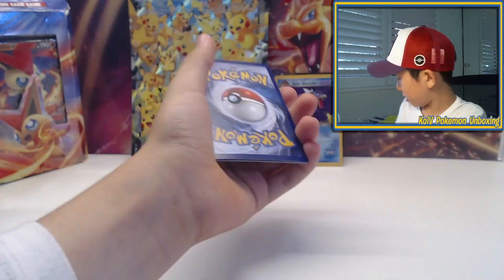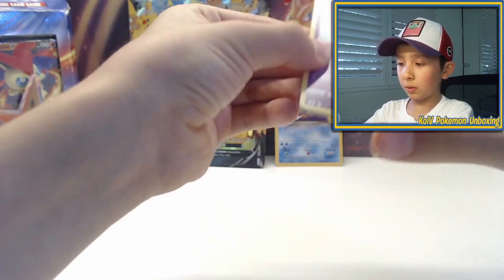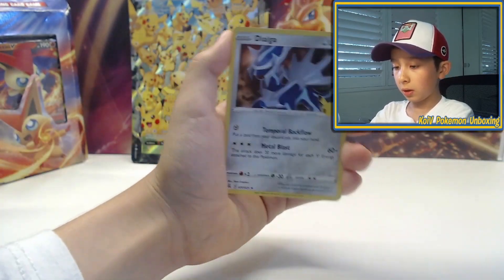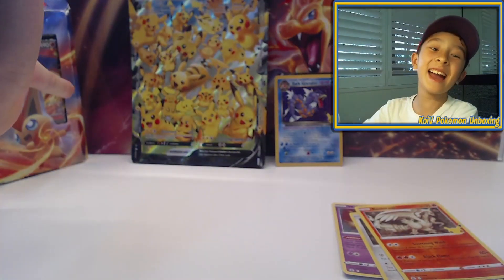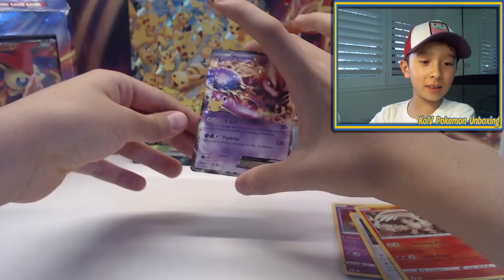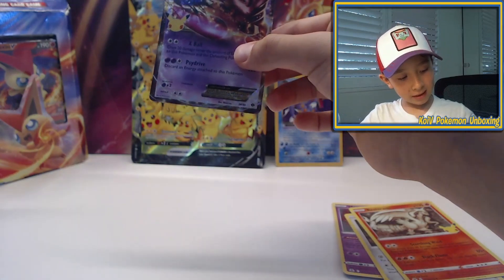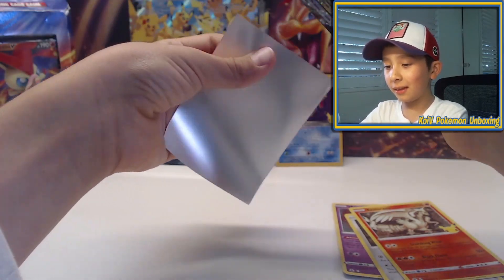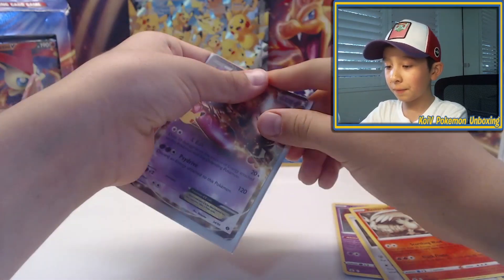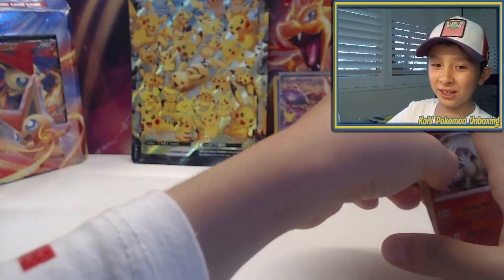That's a code card. I saw some shine — that's definitely not a VMAX or something. I definitely saw some shine at the back, and we've got a Mewtwo EX! Yes! I need one of these! I have 14 more cards to get now for my Celebrations! Mewtwo EX! That's awesome! I got a Mewtwo EX and I need 14 more cards now — I had 15, now I have 14. I told you I saw some shine.